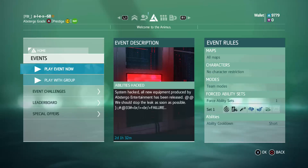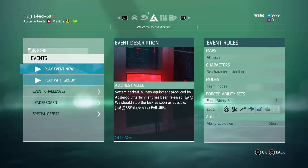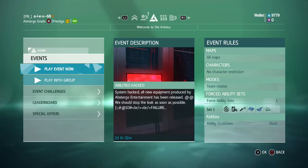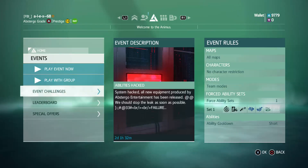New stun number four is finally unlocked by this event, called 'Abilities Hacked' with the intrusion picture of Watch Dogs. There is a fixed ability set: time phase, booby trap, and sabotage. This event is limited only to team modes.